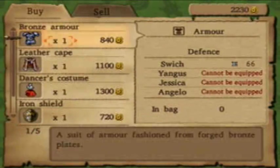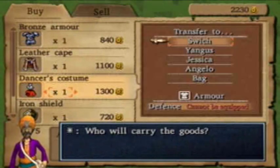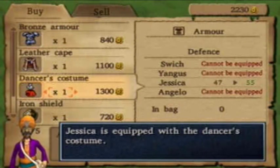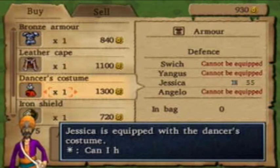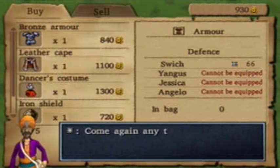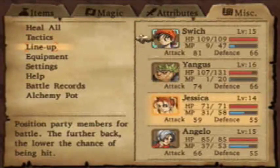Alright, so buy the dancer's costume and I'll put it on Jessica and show it to you. Her outfits become kind of progressively more revealing as we go along. I will ruin that surprise, I suppose. Although I think you could argue about whether or not they become progressively sexier. Jessica's stuff is hilarious. That is the bottom line. It's unbelievable they did this in a game.